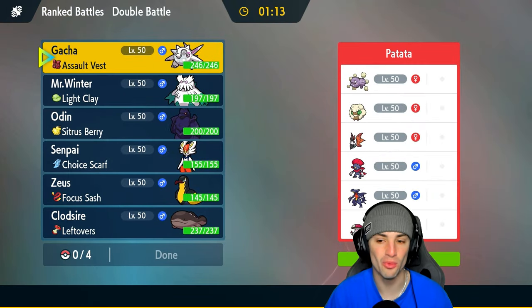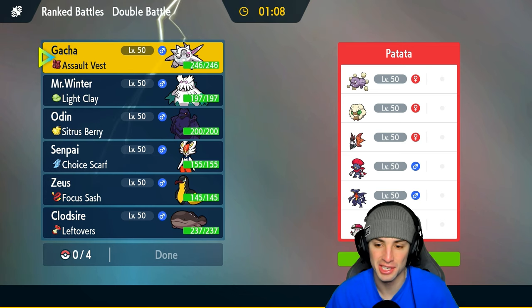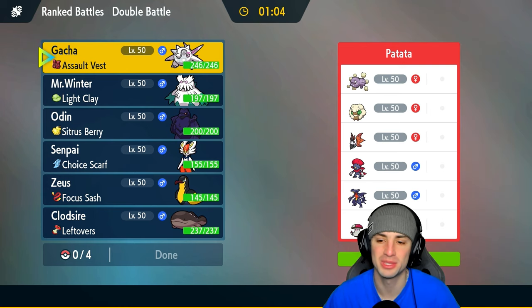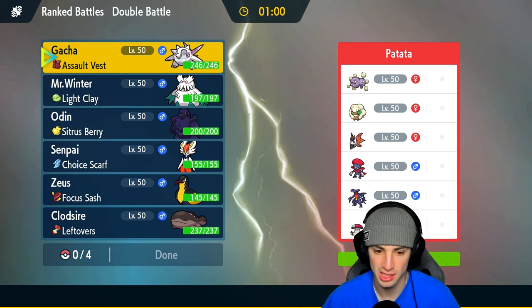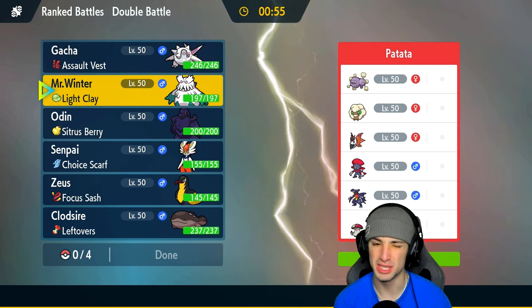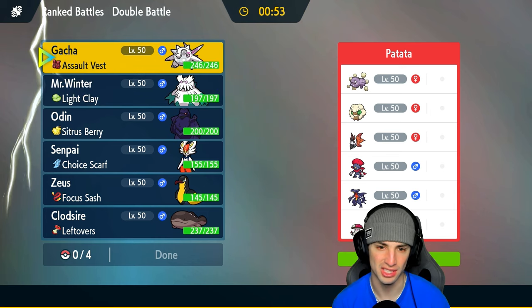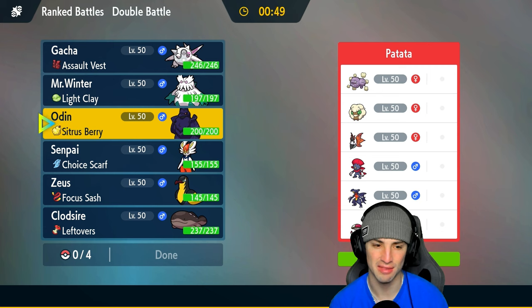Match number one and we're going up against a Wheezing team. Wheezing always puts a rain on everybody's parade by taking away all abilities and changing the match - most of the time for the worst. They've got Whimsicott, Volcarona, Weavile, Garchomp, and Amoonguss. If we go into the snow combo and they go into Wheezing, it kind of just screws everything over and it's not going to work well.